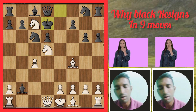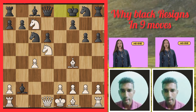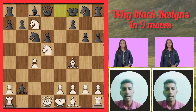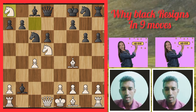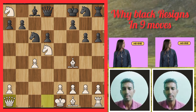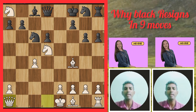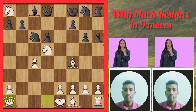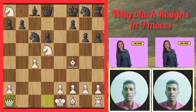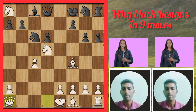The king has two ways: king f8 or d7. If king goes to f8, then white takes with the rook, then bishop takes the rook, and the queen takes the bishop. That's why black resigned in this game — white captured so many pieces. This is chapter one of the English Opening Traps Part Two video.